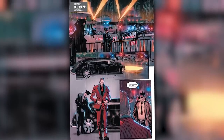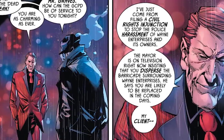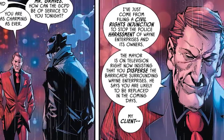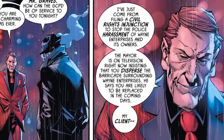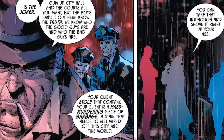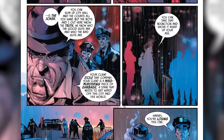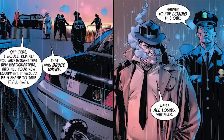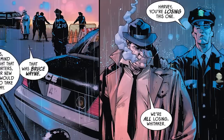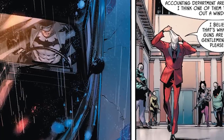Meanwhile, back at Wayne Enterprises' Tri-Corner Yards campus, we see Mr. Graves, aka the underbroker, walk up to Commissioner Bullock and his police officers. Graves tells him, 'I've just come from filing a civil rights injunction to stop the police harassment of Wayne Enterprises and its owners. The mayor is on television right now insisting that you disperse the barricade surrounding Wayne Enterprises. You're likely to be replaced in the coming days.' Harvey finishes his sentence: 'Your client is the Joker. You can gum up City Hall and the courts all you want, but the boys and I know the truth — we know who the good guys are and who the bad guys are. Your client is a mass murdering piece of garbage, a stain that needs to get wiped off this city and this world. So you can take that injunction and shove it right up your butthole.' Graves then reminds Harvey's officers who bought their new headquarters and equipment. After this, Harvey is forced to let Mr. Graves into Wayne Enterprises, but we see that Graves' driver is actually Batman.